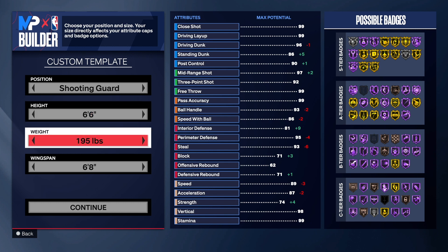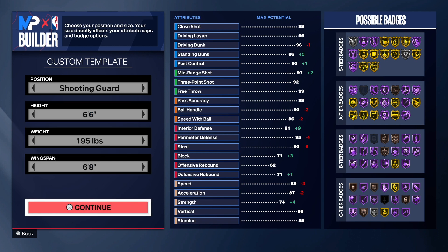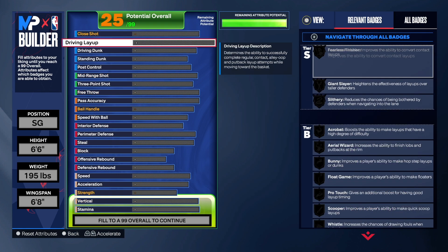Six foot six for the height of this build, 195 on the weight, 6'8 wingspan. We are going with the shooting guard position, and we're going to get into the build.